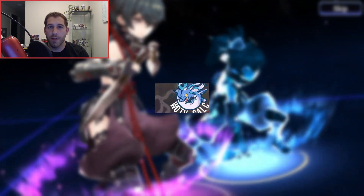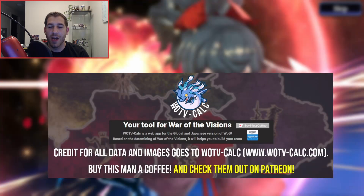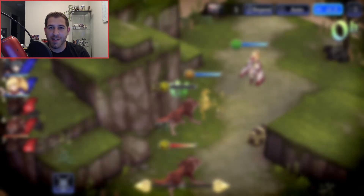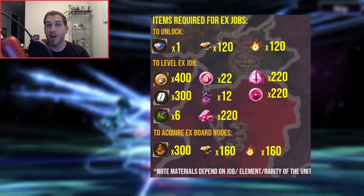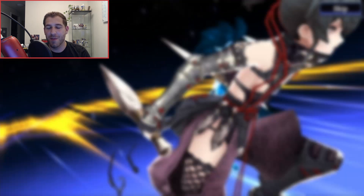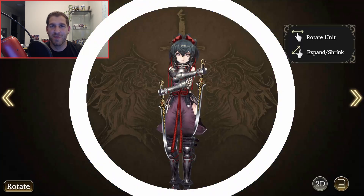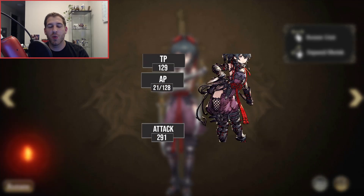Thank you as always to warofthevisionscalc.com for the information used in this video. I'm also going to show you the EX Awakening materials so you can take stock of what you need. I'm hurting on earth materials now that I've been working on Zazan, and I've also done Luel, and I'm thinking about working on Ketone.